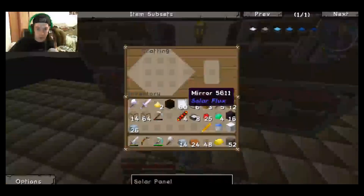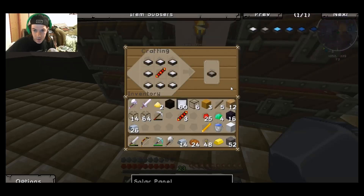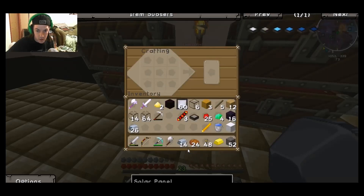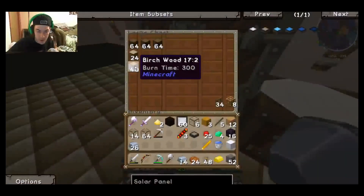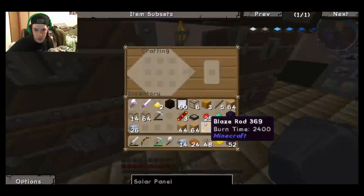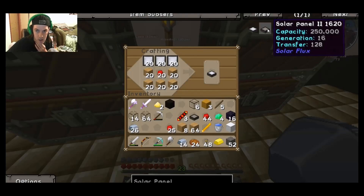Actually we need to make four of them - one, two, three, four. We made eight of those but we actually need more than that. We need eight more times three more, that's gonna be 24. So we need 24 more solar panel ones. We're short on wood - no problem, there goes plenty more wood, and let's grab another stack of redstone.